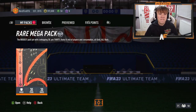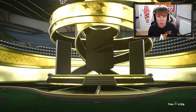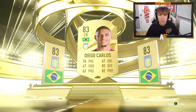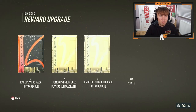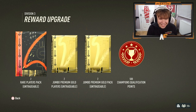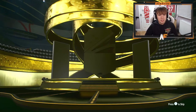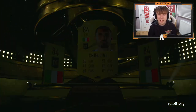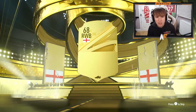Final rare mega pack on the RTG - looks like boards, Brazilian center back, it's Diego Carlos to end the RTG. Now on to the main account for rank three rewards: two rare player packs, two jumbo premium gold packs, and two jumbo premium gold players packs - six packs total. First jumbo premium gold pack - not even boards, it's McKennie. Second one - Italian center back, it's Chiellini.